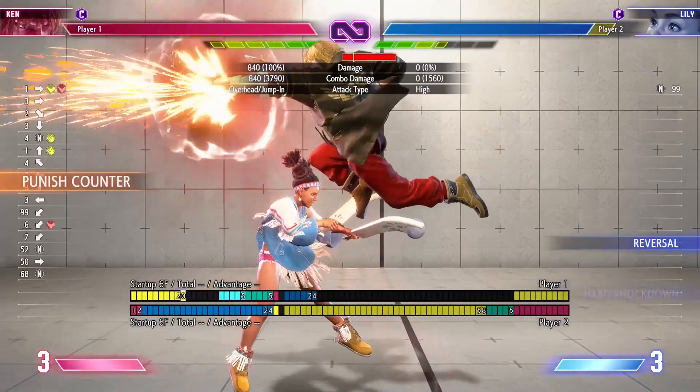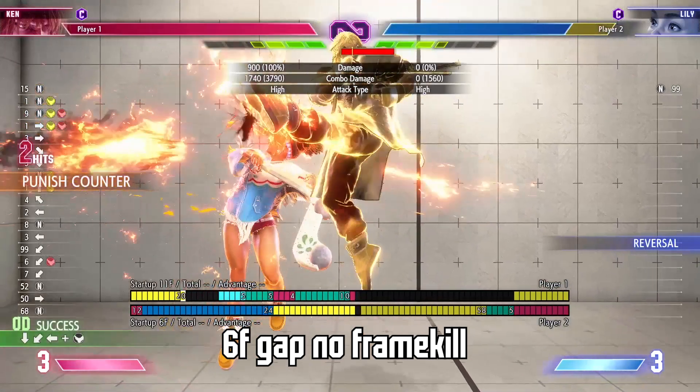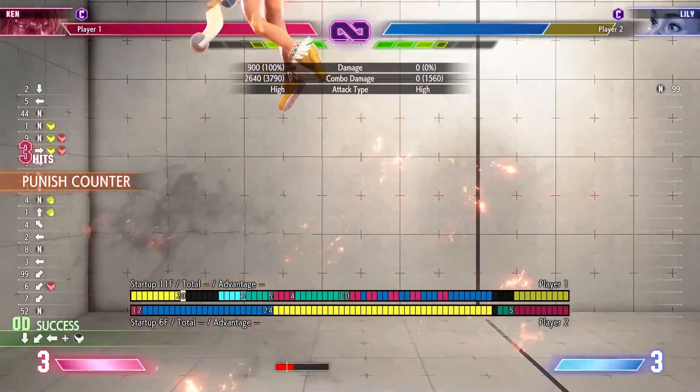Now I'll stop talking and show clips of the punishes done on every character against which it is possible to do, only excluding Akuma and Rashid, whom I don't own for now. On screen, I'll also show the number of frames you'll have to wait before jumping after the end of the blocked move. This will be referred to as gap frames. I'll cue the clips — thanks for watching.